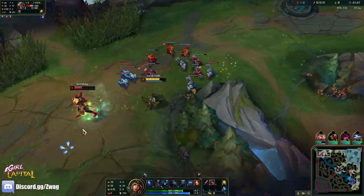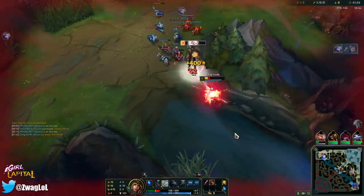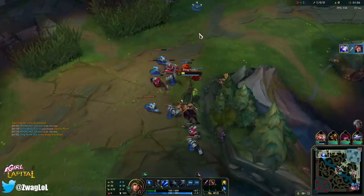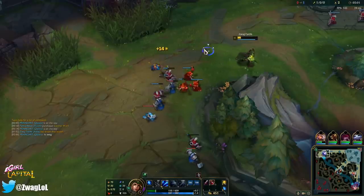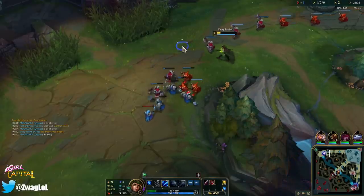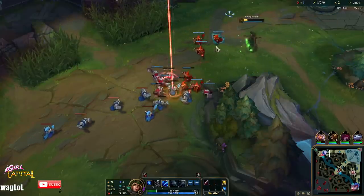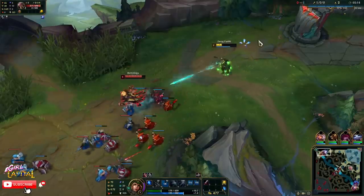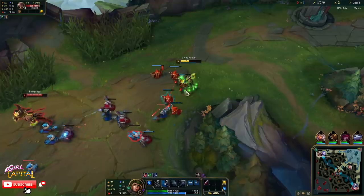He flashed — that was smart of him, but I don't think it's enough. There we go. We had Ignite advantage and our auto's slow, so if he turns around he can't actually get away from us. It was smart of him to flash right away, but I was smarter — I could flash too and chase him. But now we're pretty low and we're stuck in this lane, so we either need to just reset or try and poke him.